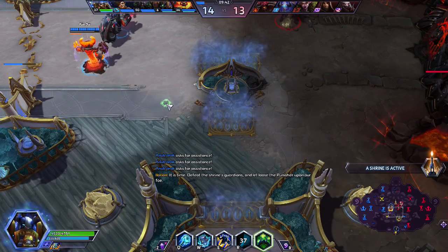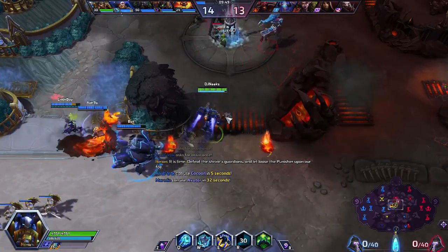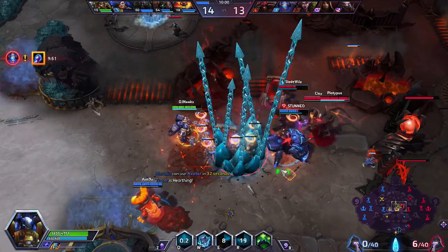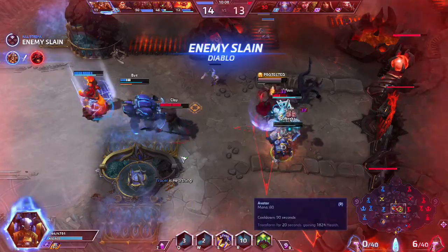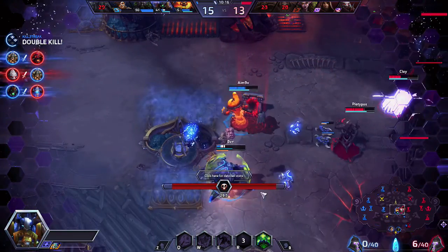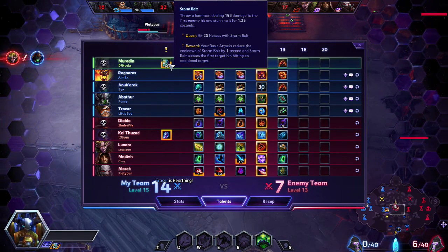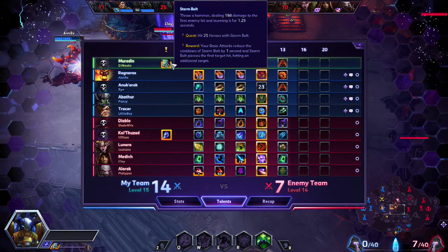Looks like my team needs me. I'm gonna head up to the middle lane while Abathur pushes the bottom lane. I do not have Avatar ready to go. I did finish off my Storm Bolt quest there against the Kel'Thuzad. All that crit damage I'm doing right now — I did kill the Diablo, but I was pushed over, the cannons got me, and Alarak also silenced me. I made a mistake: I did not realize it wasn't my quest that was fulfilled — I'm at 16 stacks, so I'm almost there.